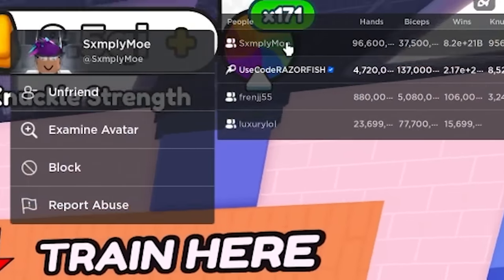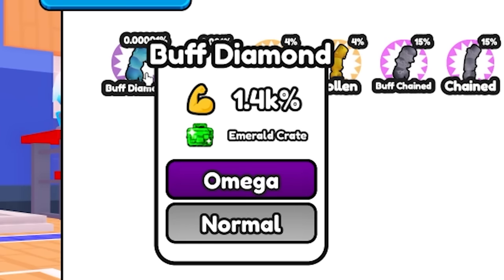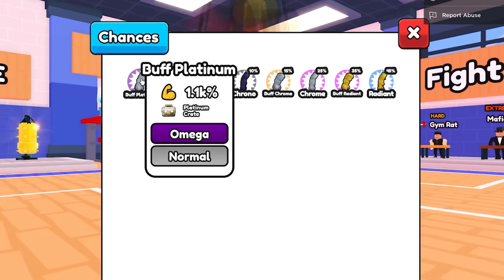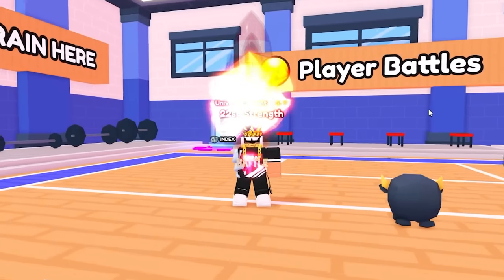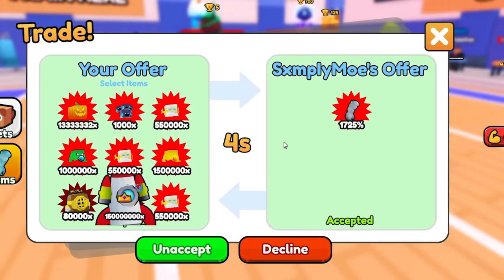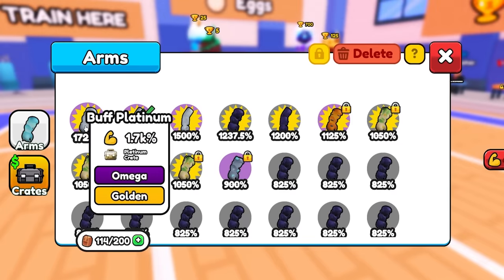I'm gonna have simply mo give me the best arm in the game. Some of you might be saying what about the buff diamond arm that's 1.4k base stats — well that thing is pretty much impossible to get. It's a 0.01 chance from a platinum crate. Anyway, the trade was broken in that server but this should work. Simply mo lost one of his gnomes doing trades like this, so I just can't lose this arm.